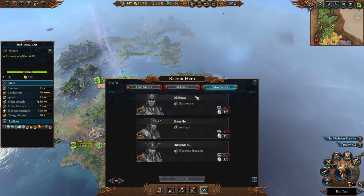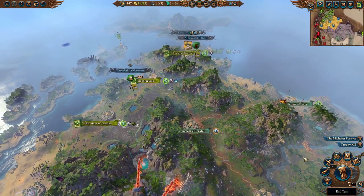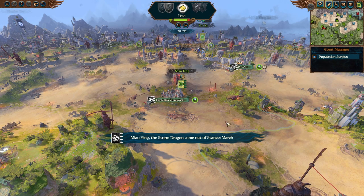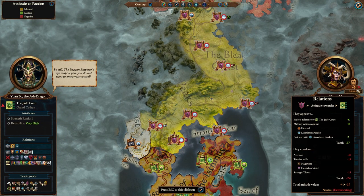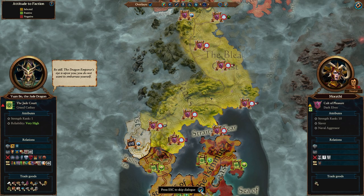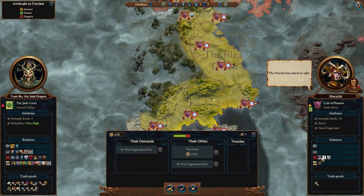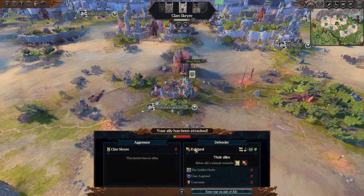We could recruit up another astromancer and send them across to go make buddies with the Elves. The Dragon Emperor's eye is upon you - you do not want to embarrass yourself. Doesn't look like she likes us very much. Is it war, Marathi? Non-aggression pact for a thousand - I think not. Scryer has attacked Reikland - I actually thought we were already at war with Scryer, so war it is.